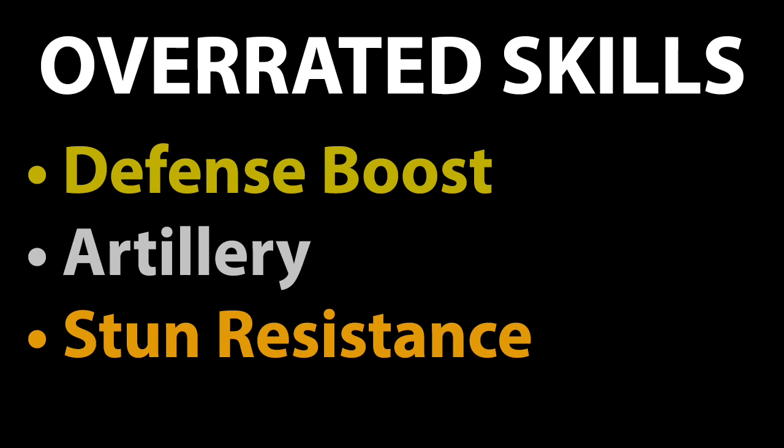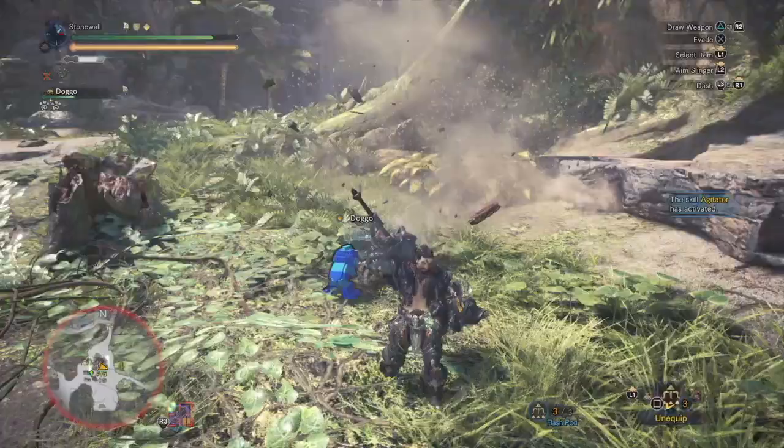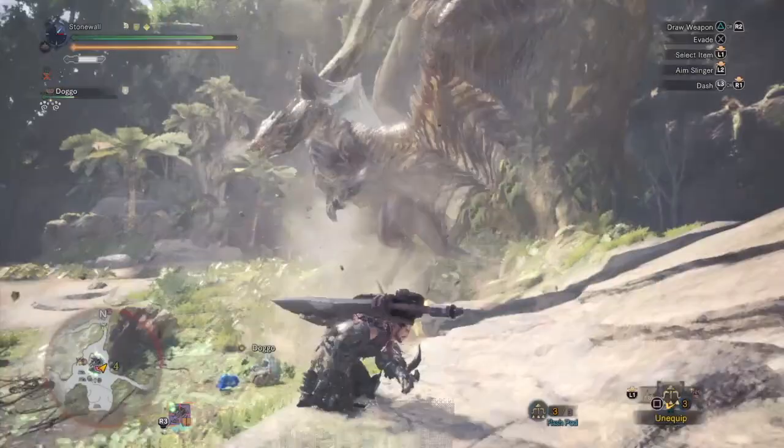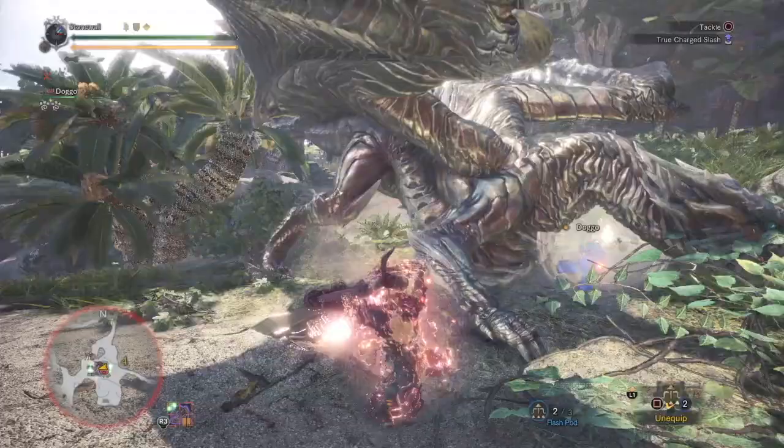Now here is my list of skills I feel are overrated. The first is Defense Boost. As I mentioned with vitality — if you increase your defense by 5 when you're at 500 defense, which is easily achievable in an endgame build, you're only increasing your survivability when hit by 1%. Vitality increases it by 15%. So unless you're trying to combine it with vitality to build some uber survivability build, it's really not that useful.